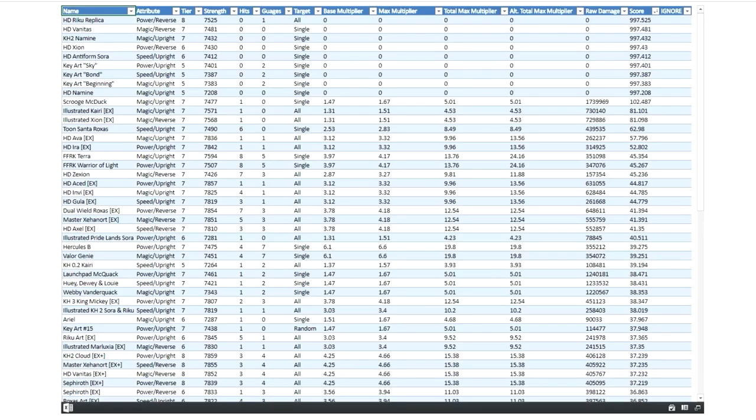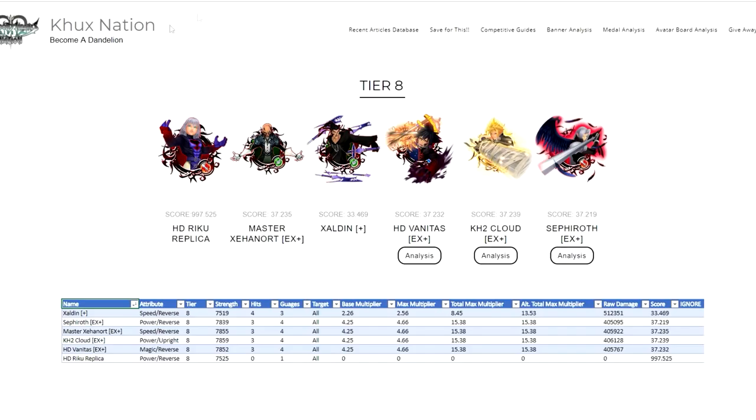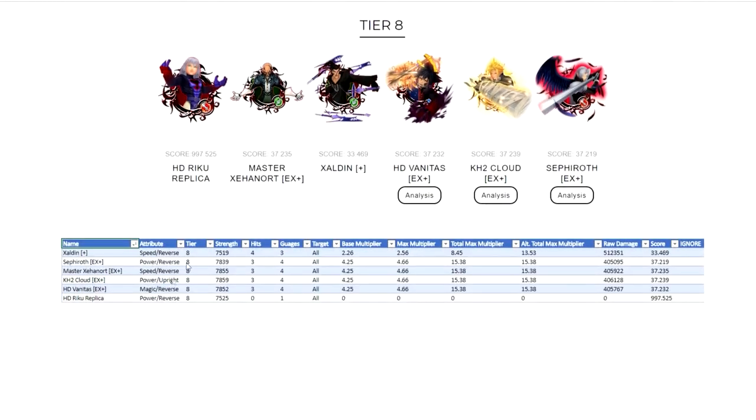Let's get into the actual juicy stuff — how does HD Vanitas EX plus compare to other metals? Like always, we're going to my spreadsheets. This is what truly defines how good a metal is. This right here is a complete list of all the metals currently in the game. I've included in the spreadsheet some of the future tier 8 metals we'll be getting fairly soon, probably this month, so we can compare those as well.